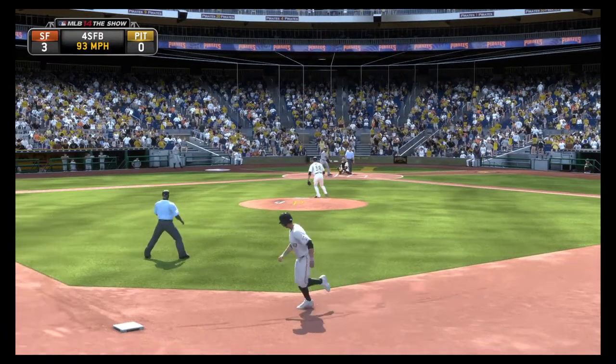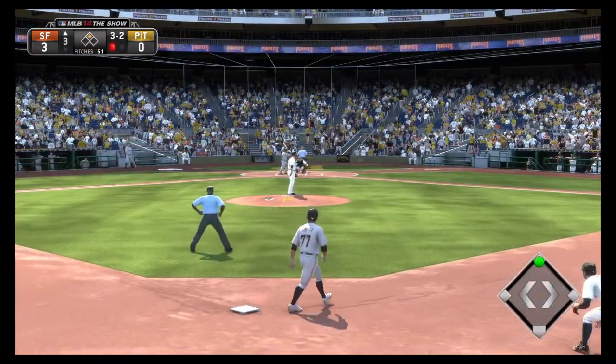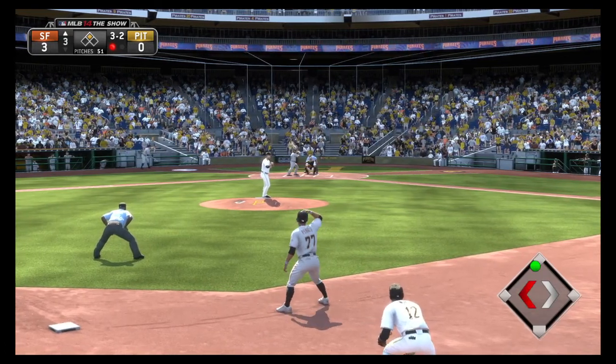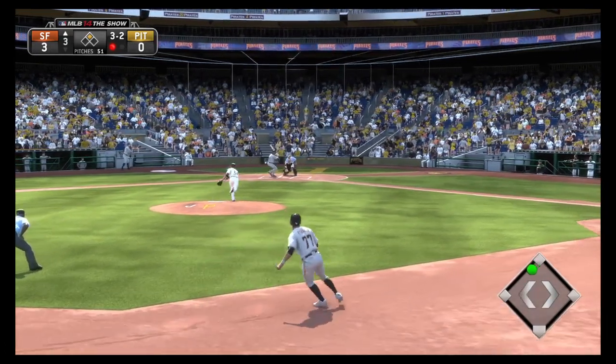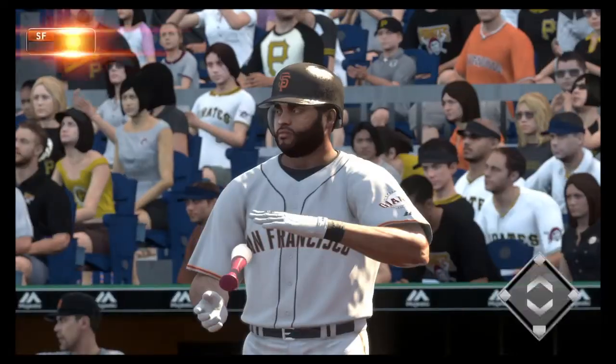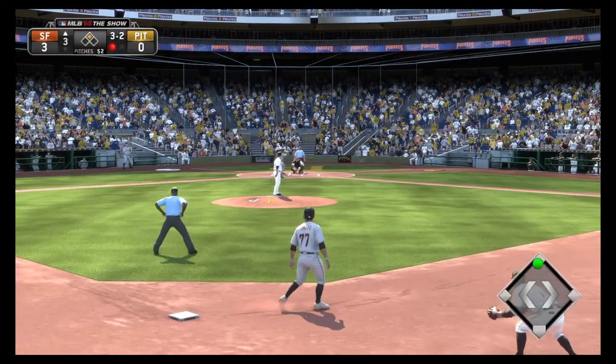Not where he wanted that fastball to be and it's three and two now. A lot of deep counts for these guys early on, and the more the better as far as they're concerned — they'd like to get him out of here as quick as they can. The payoff pitch is chopped foul at home plate, so we'll do it again, still three and two.